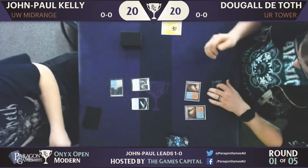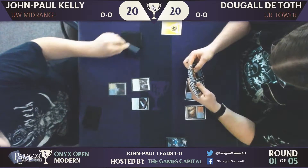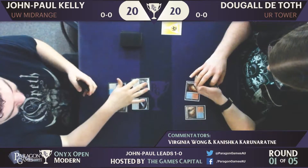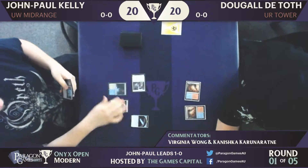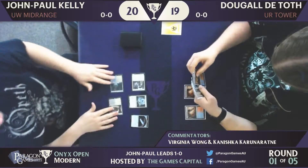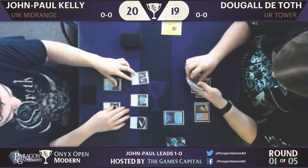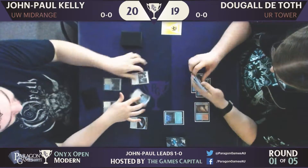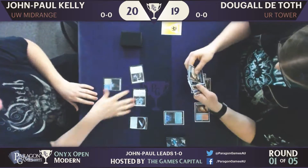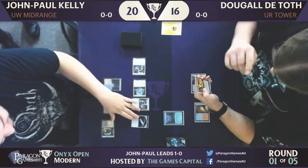The Thraben Inspector — it is a she, by the way. Just attacking for one. Not the most explosive. And Selfless Spirit comes down. I always feel a little bit sad playing the Spirit so early. I feel like I want to play it when it has more to protect. If you play it early, it gives the opponent an opportunity to kill it when the opportunity cost is quite low — it's the biggest threat on the board right now, so they're going to kill it anyway.